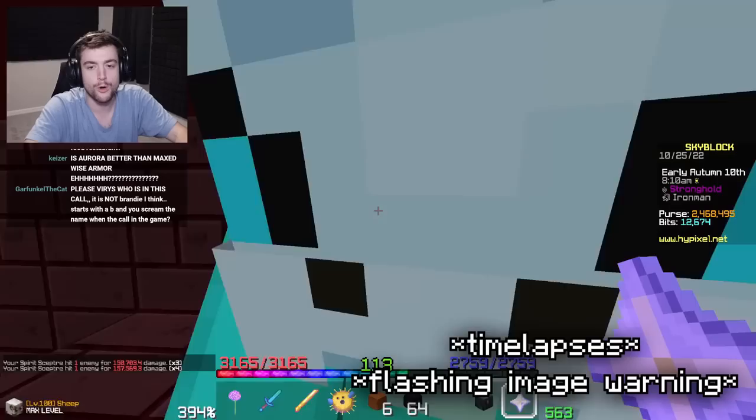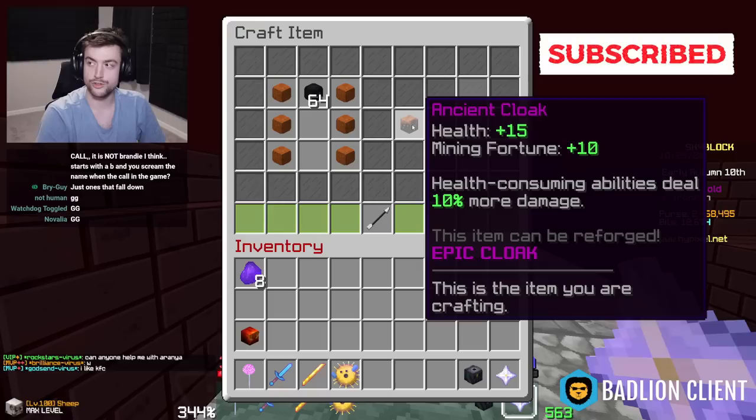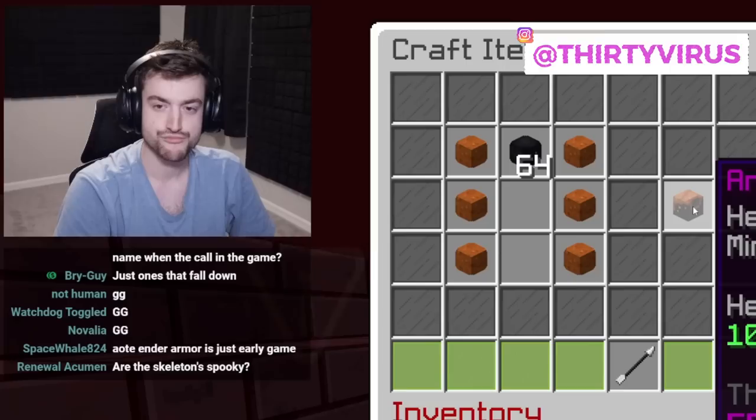Yes! 64 weather souls, let's go! And there it is, chat. The Ancient Cloak — plus 15 health, plus 10 mining fortune. Health-consuming abilities deal 10% more damage. Boom.